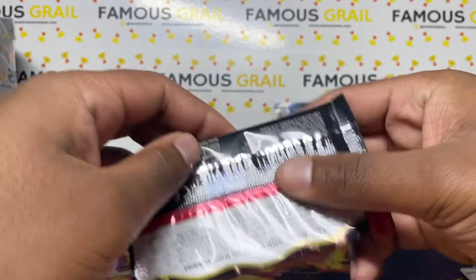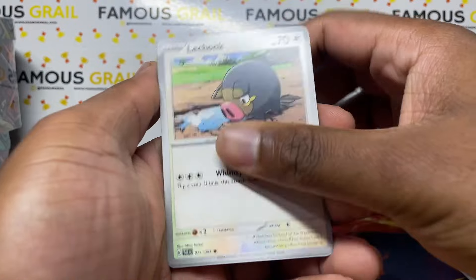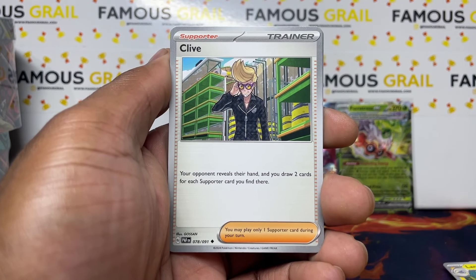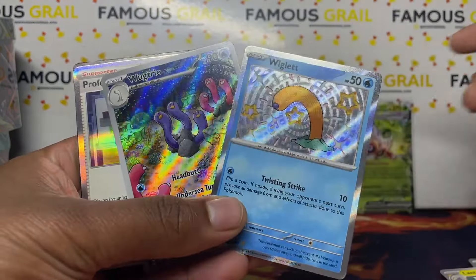We got a Frosslass EX — let's go! Not thinking about the Great Tusk too much. Four packs here, so hopefully we can see the pull rates. The four-pack tin is always my go-to — like when I opened Hidden Fates, that was the product I really loved, and the ETB as well.